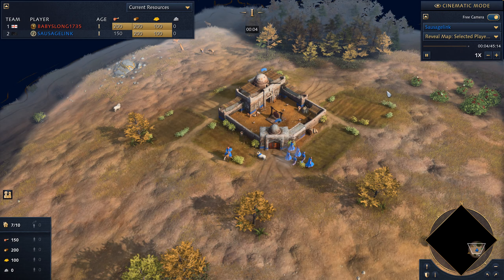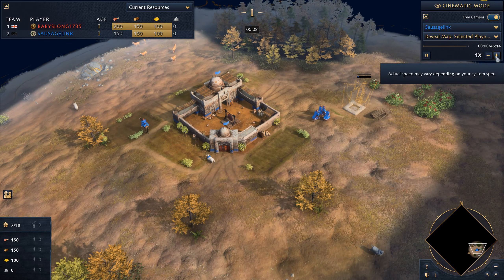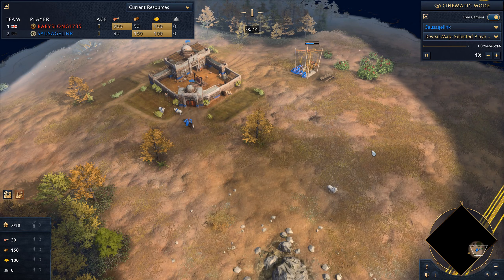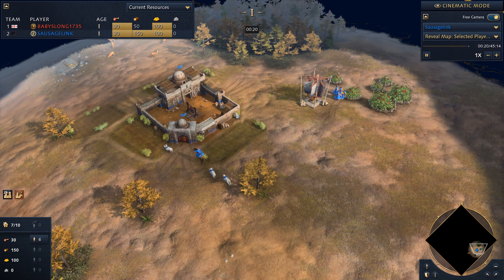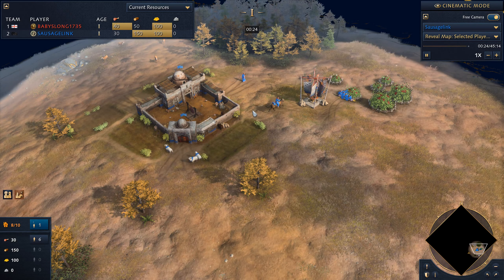Welcome back everybody. More Age of Empires — some more ranked. We're going up against a player I'm going to call Babies Long, playing as the English, up against me playing as the Abbasid. The map is Hill and Dale.